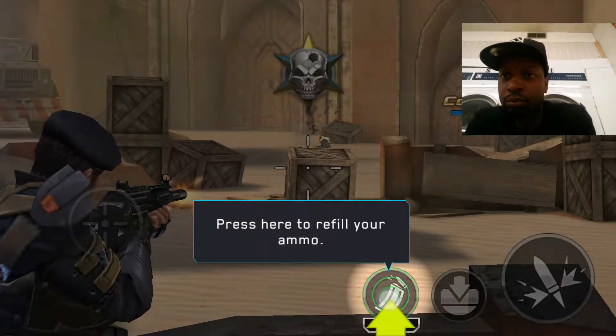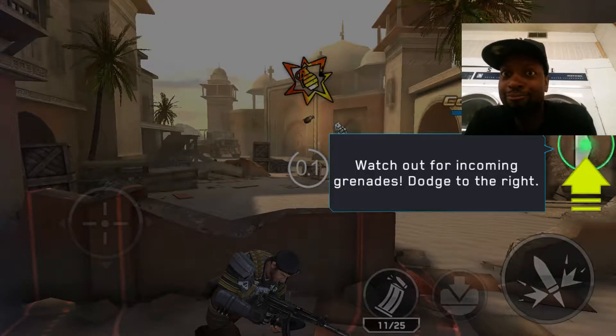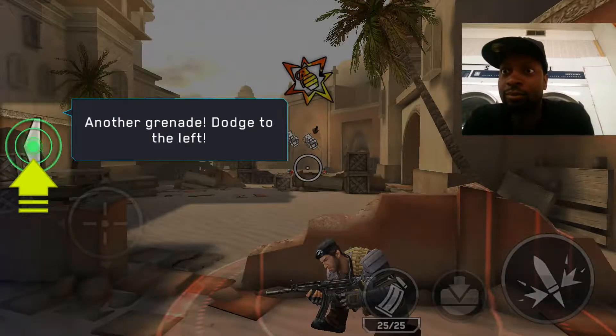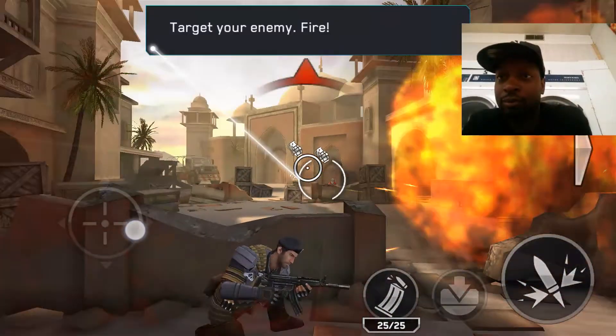Press here to refill your ammo. Watch out for incoming grenades — dodge to the right. Another grenade, dodge to the left. Target your enemy, fire.